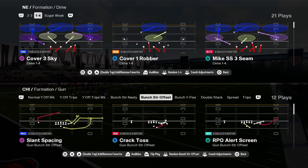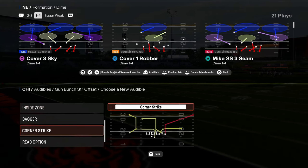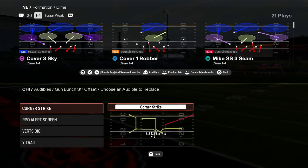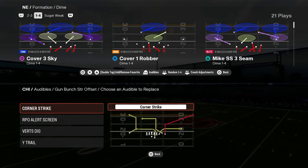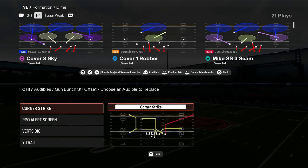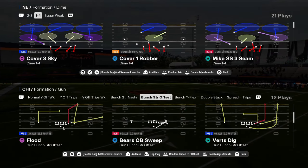Coming out in bunch strong offset — it has so many good plays. Corner strike has the best corner out in the game — it beats man and zone, and you can give it a speed burst. So I like to come out with these audibles in bunch strong offset.